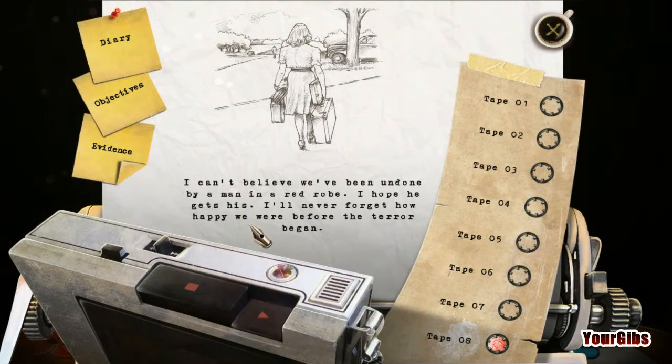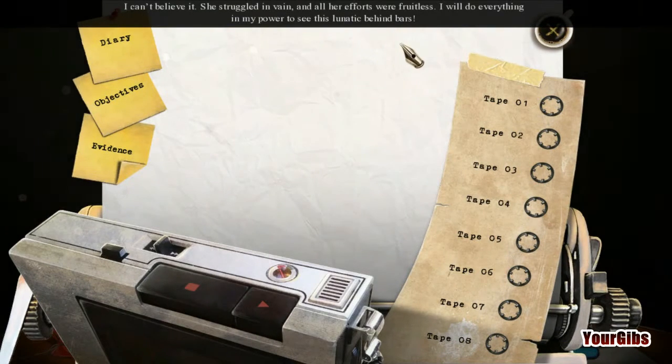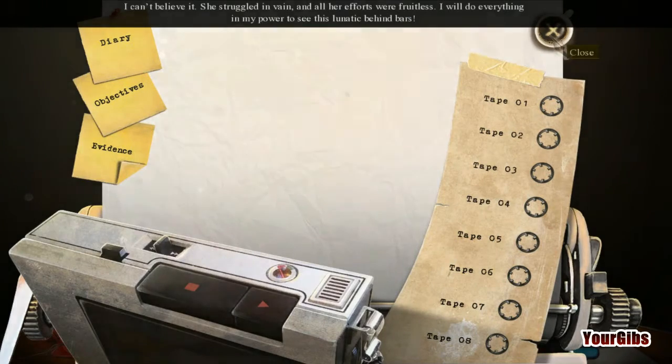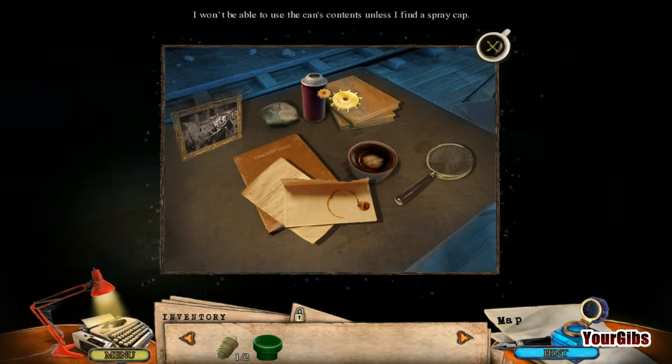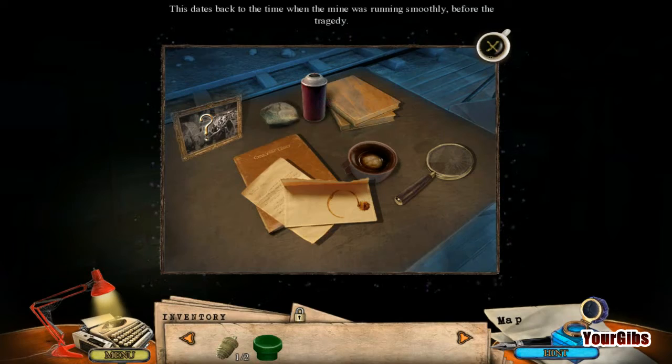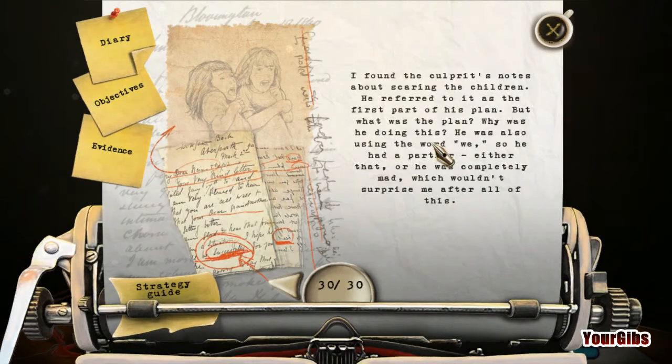I hope he gets his. I'll never forget how happy we were before the terror began. Aww. Well, that's it. I mean, we've hit the bottom here. I don't know if there's gonna be a tape number 9. Can't believe it - she struggled in vain and all her efforts were fruitless. I will do everything in my power to see this criminal behind bars. I found the culprit's notes about scaring the children - he referred to it as the first part of his plan. But what was the plan? Why was he doing this? He was also using the word 'we', so he had a partner. Either that or he was completely mad, which wouldn't surprise me after all of this.